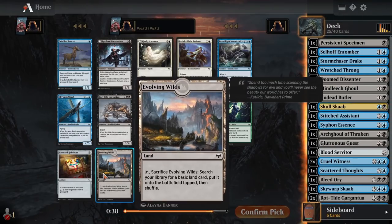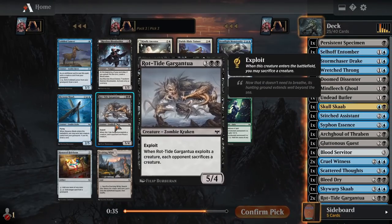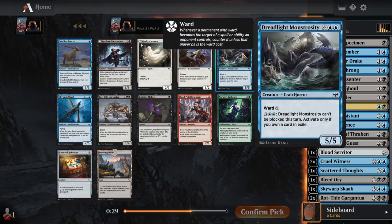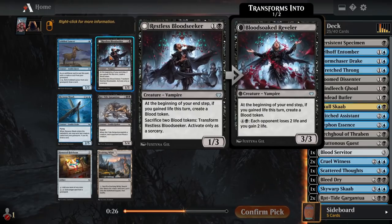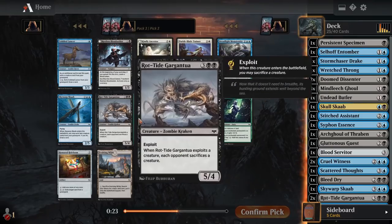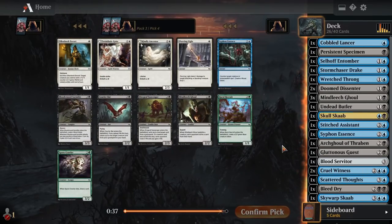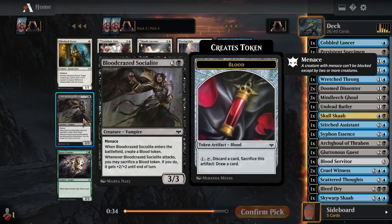What do we have now? Evolving Wilds — we don't have any mana fixing yet, so that'd be fine. But there's also Rot-Tide Gargantua and Undying Malice for exploit decks. Cobbled Lancer seems pretty good at uncommon as well. This is not a one-mana 3-3 because you have to cast it later in the game — you have to wait till something dies or gets milled. But once something dies or gets milled, say turn four, you can play a three-mana card and this, putting a 3-3 and a three-mana card on the board, plus you get to draw a card off this later. Cobbled Lancer does seem good.